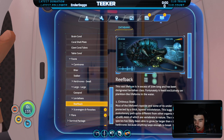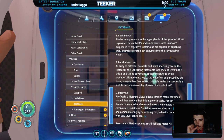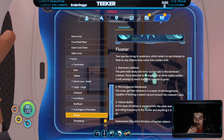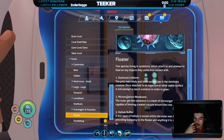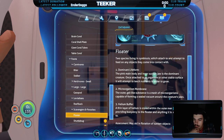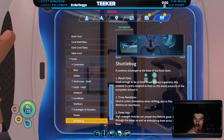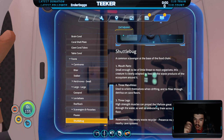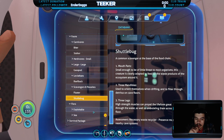Leviathans — reefback. Only eats plankton, so it's not going to eat me. Floaters — scavengers and parasites. May aid in flotation of sunken objects. So if I carry floaters on me at all times I can use them to float stuff up to the surface. Interesting. I could test that out with the one I have in my inventory.